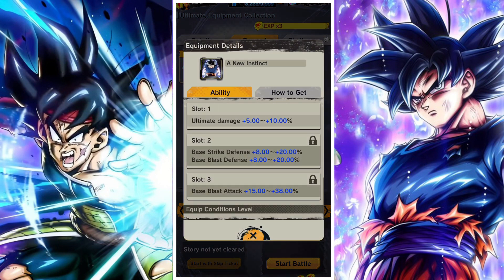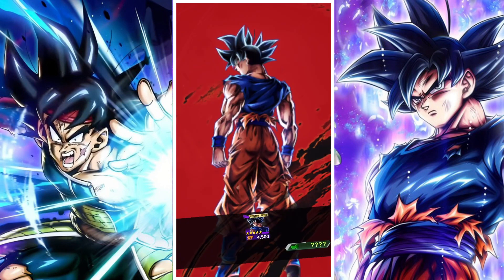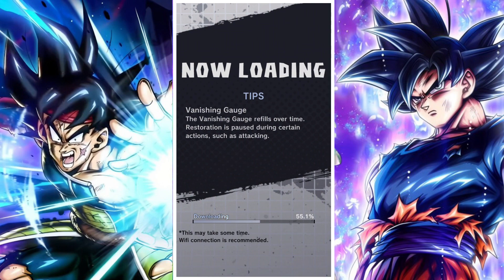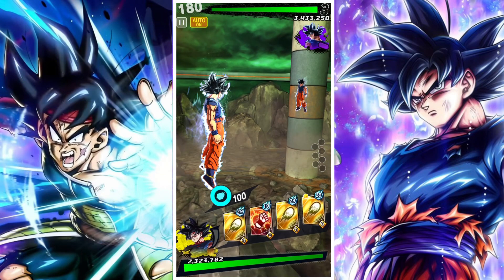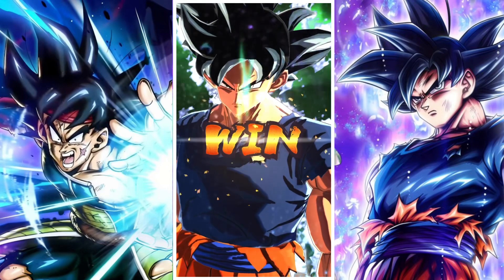It's a pretty good equip — big blast damage, big ultimate damage, and solid defense stats. There's no health here, and the only real issue I'm finding with Goku right now is his tankiness. He can seem to get caught out a little bit and feel a tiny bit fragile in certain cases. It's not that he's a bad unit; it's just that it would have been nice if this equip had health. But it does give you a lot of what you need: blast damage, ultimate damage, and baseline defenses. It's a good equip — not the world's craziest, but a pretty good one.